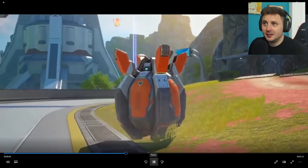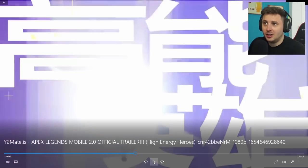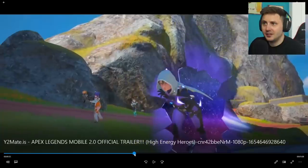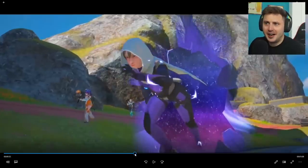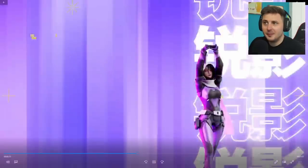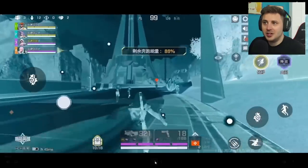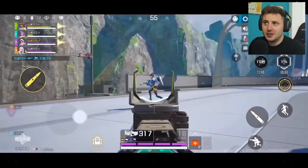They've got the airdrops. And we've got this version of Wraith as well - she looks kind of badass, she looks better than regular Wraith in my opinion. Look at this animation too - imagine if you actually get this in the game where it looks like she's cracking out of a mirror or something. She looks great, and they've got the new World's Edge with some new buildings as well.